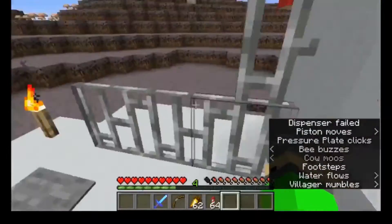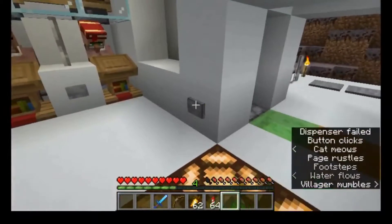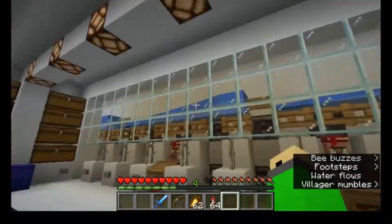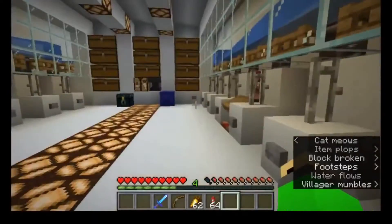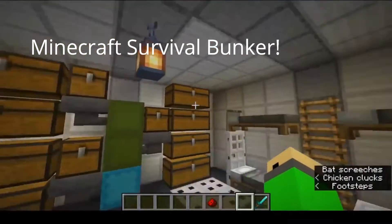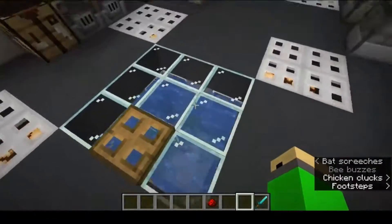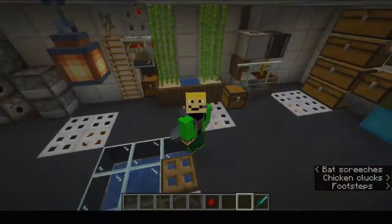I got the entrance all nicely done up — we got a nice little hipster door here, double-sided, and you can close it. I've got all the chest arrangements complete, and I actually added this redstone lamp system so I know when I can do trades. We have our food, storage, sleeping area, crafting area, and our fuel source. We're pretty much done.